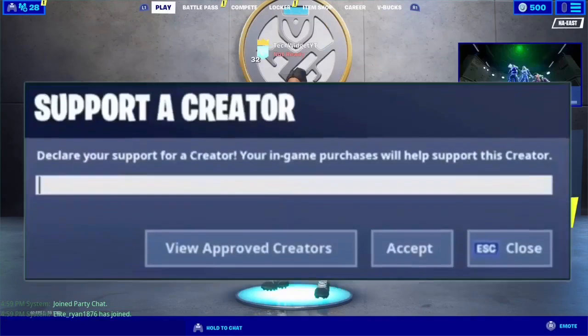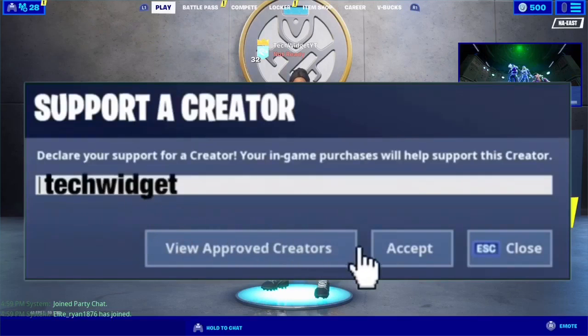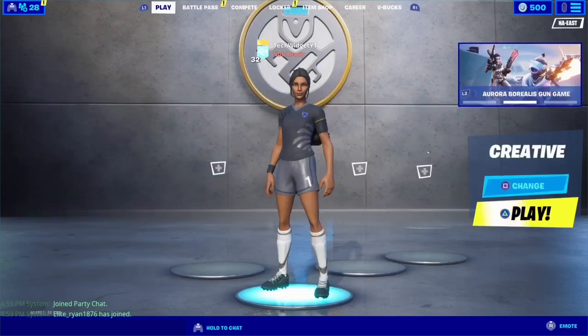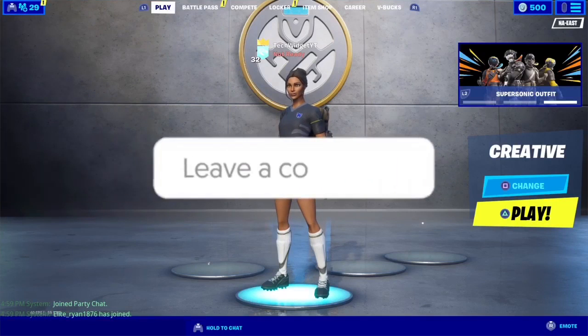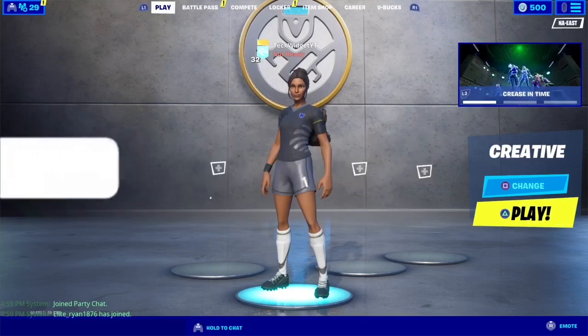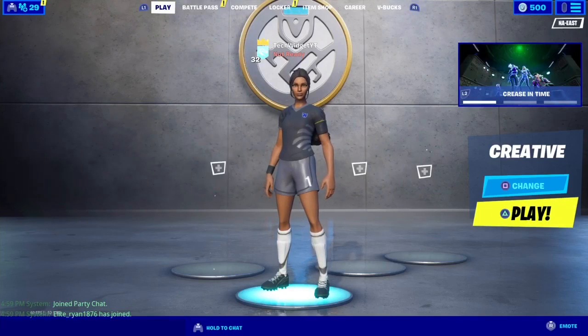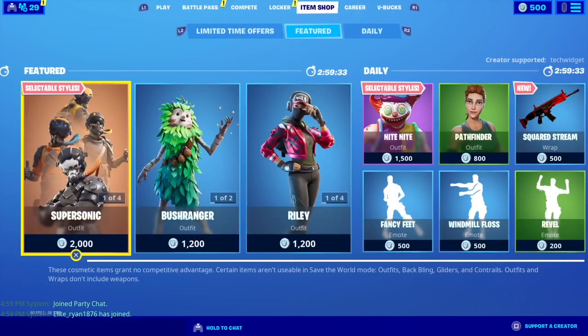I want you to go underneath this video until you see a red subscribe button. Press it until it turns grey. Then there should be a little bell beside it — click that and select all notifications. Once you've done that, go to the thumbs up button and click it so it turns blue. After those, go to the item shop and punch in this code: TechWidget.